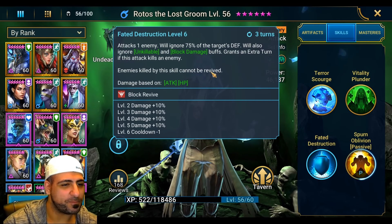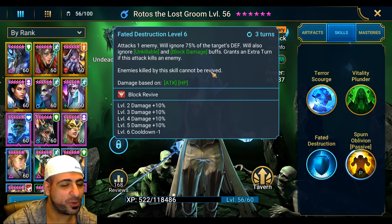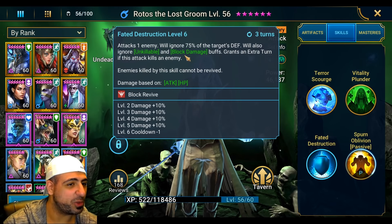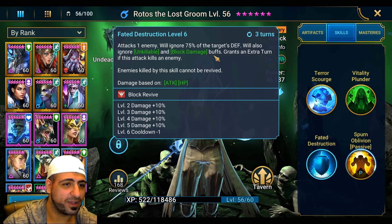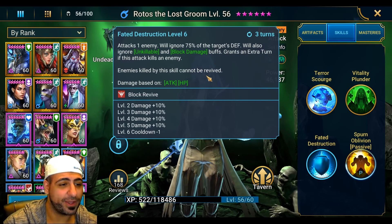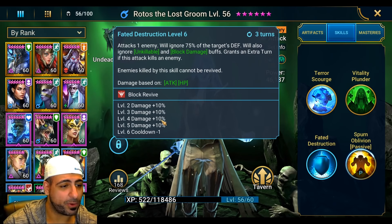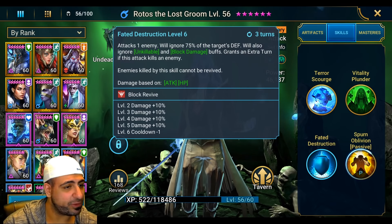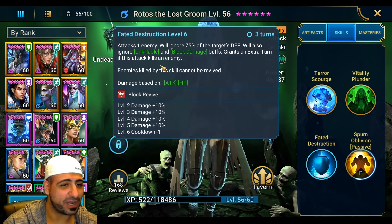Fated Destruction is so powerful - he attacks one enemy and ignores 75% of the target's defense. It also ignores unkillable and block damage buffs, so you can get rid of pesky Skull Crowns and kill Torment. If he kills an enemy with this ability, they cannot be revived. The levels are worth getting - 10% damage per level as opposed to five, plus cooldown minus one. He also gets an extra turn if his attack kills an enemy.